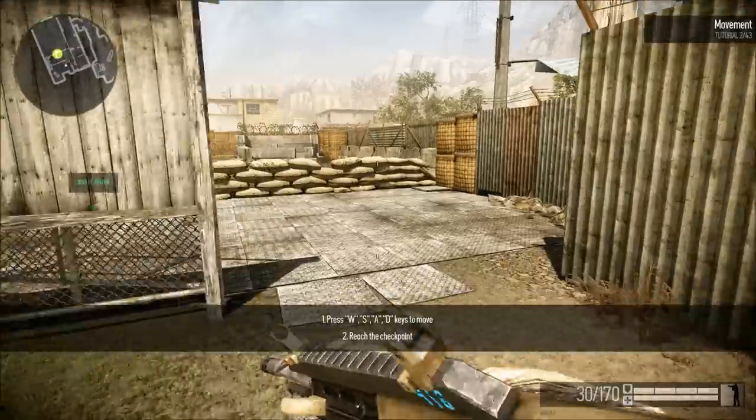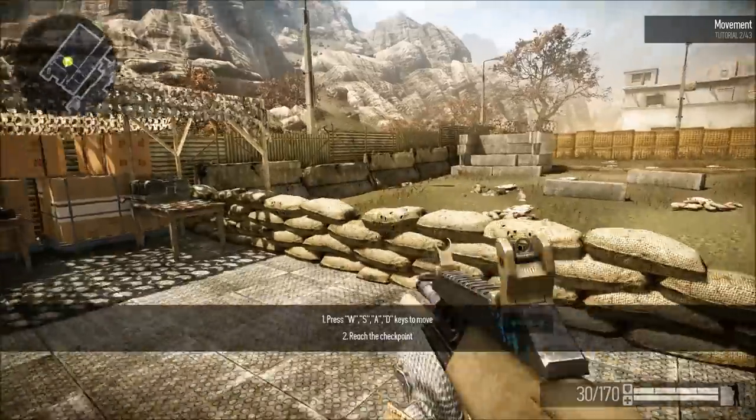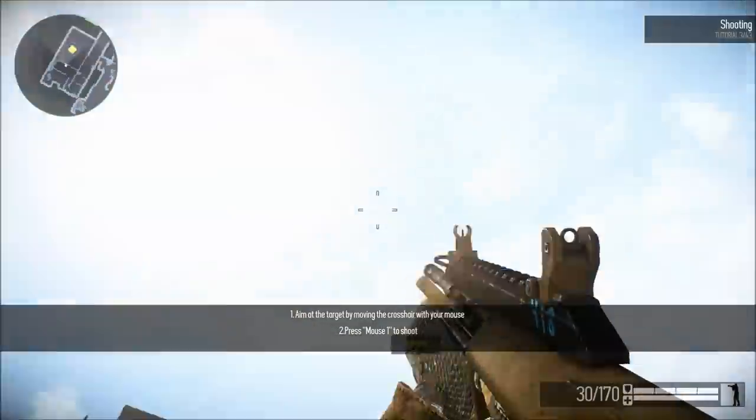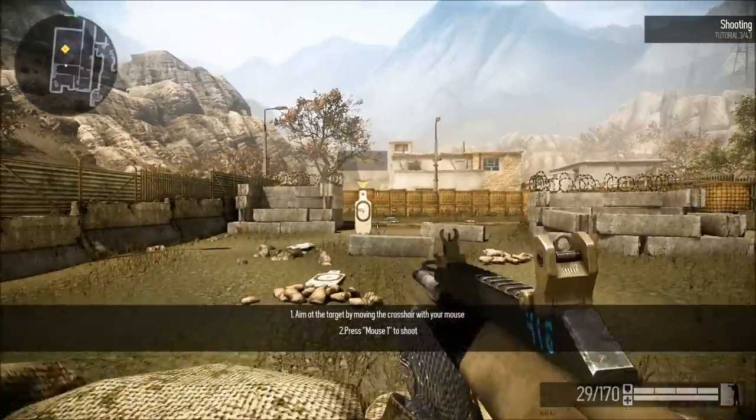Move to the shooting range. Now you will learn how to operate your weapon. Try to hit a target in front of you.